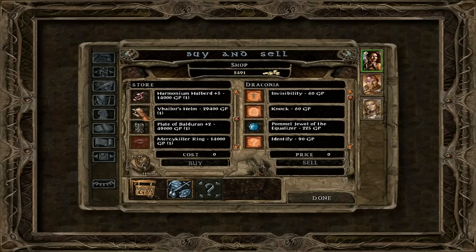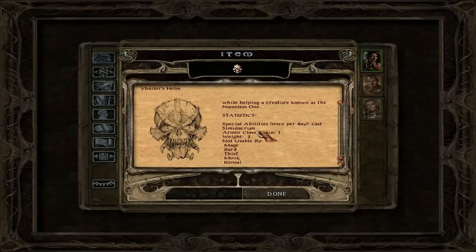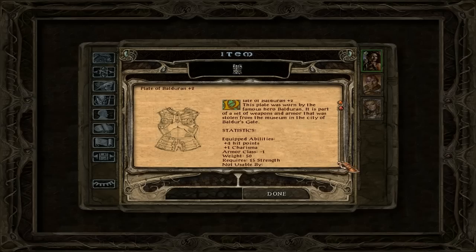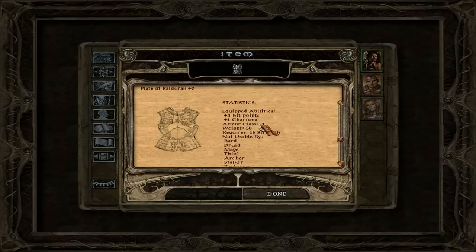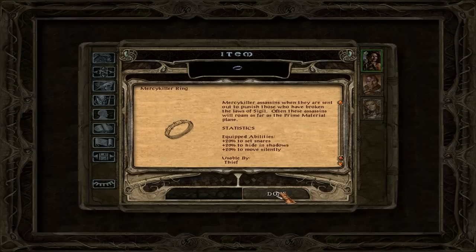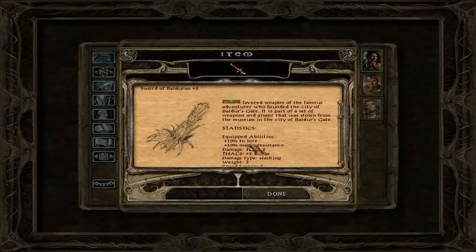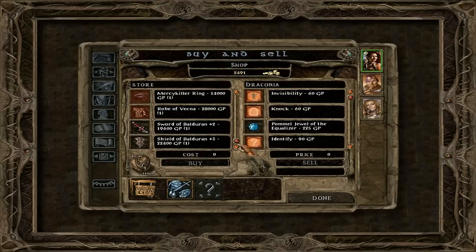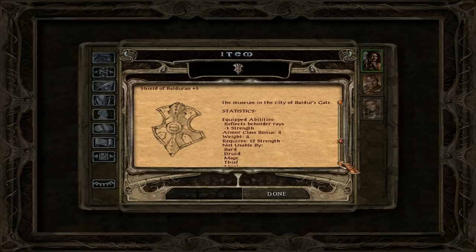Basically, bards can use it. Vhailor's Helmet — it can cast Simulacrum. I think I've never used that spell, but in theory it provides an armor class bonus of 1 and you can cast that once per day. The Plate of Balderan, however — you want to buy that for your fighter if you can: 4 hit points, 1 charisma, and the armor class is set to minus 1. This one is especially nice. The Mercykiller Ring increases all your Thief abilities. The Sword of Balderan increases Lore and Magic Resistance by 10% each — plus 2 weapon, quite nice for the 10% magic resistance. And you want to buy this shield for sure, because it reflects Beholder Rays — it does have a minus 1 strength modifier, but it's very, very nice later on.